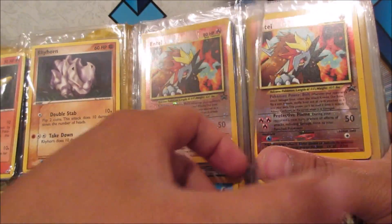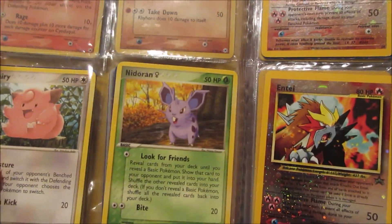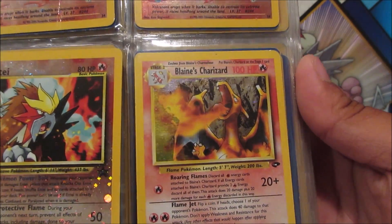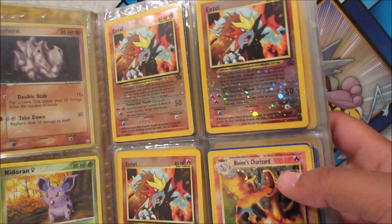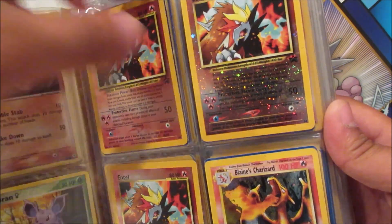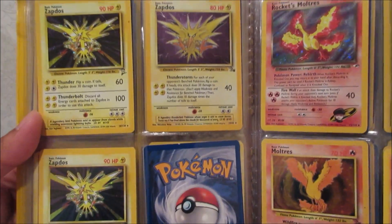That is just insane — I don't know the price on them but I'll have to check later. There's more — Clefairy, Nidoran... actually we got three Entei! And look at that — Blaine's Charizard holographic. I am out of words right now, this is crazy. No way — Zapdos!